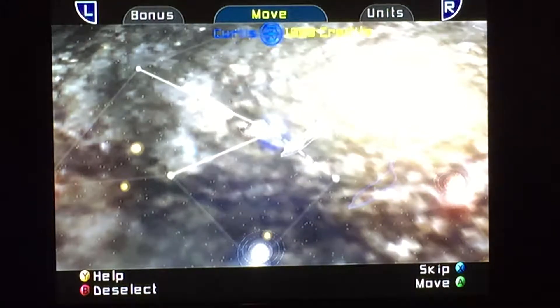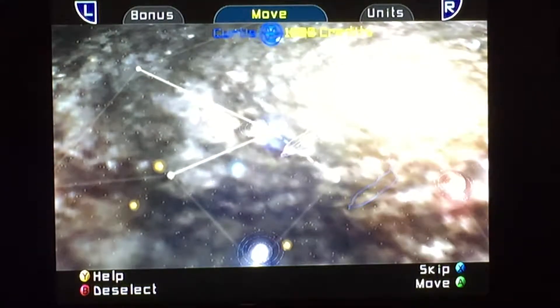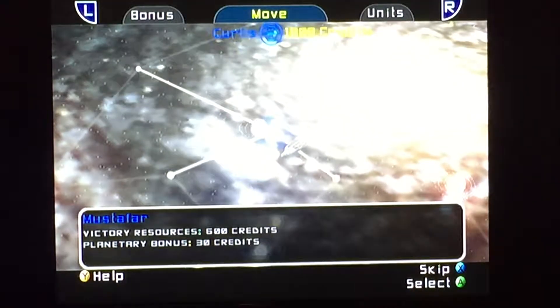I'm going to be balancing out starting as the evil people — in this case the Separatists — and then conquering the galaxy, then switching to the good guys, the Republic taking over, then the Empire will take over, and then the Rebels. I have a fleet over the planet Mustafar.